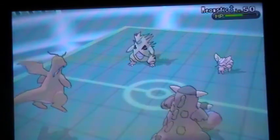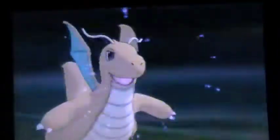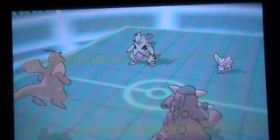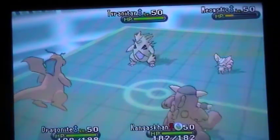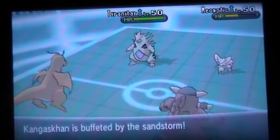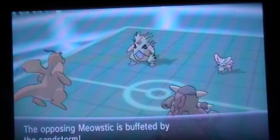And since he used Safeguard, I'm pretty sure he has Swagger too. Dragonite goes for the Dragon Pulse on that spot as well, but it's just not enough for the KO. It has a Citrus Berry, which makes matters even worse. Kangaskhan is hurt by the Sandstorm, and now Multiscale is broken by the Sandstorm unfortunately.